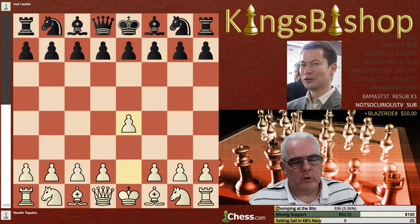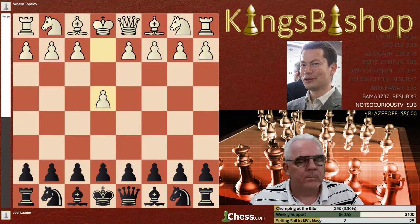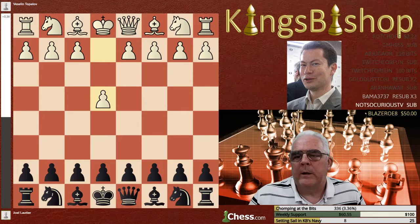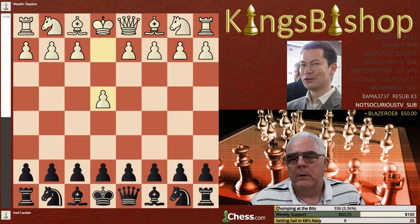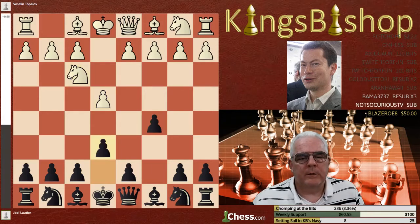The first game we're going to show is against Veselin Topolov. Topolov is white here, so let's flip the board and look at it from the perspective of today's Grand Master, Joël Lottier. This was played in the Tilburg Fontes Tournament of 1998 in Tilburg, Netherlands, on October 30th. It's a Sicilian defense.